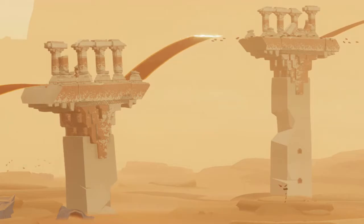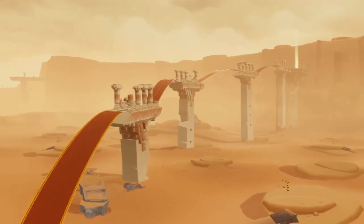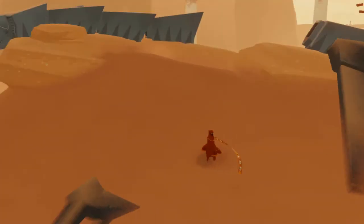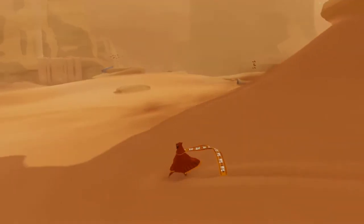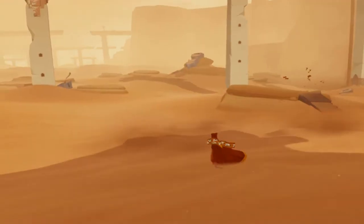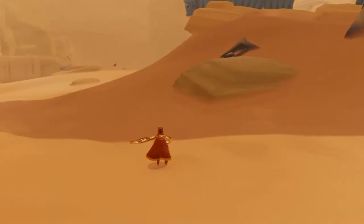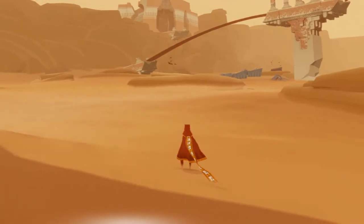And as you just saw there, there was a second robed individual not really helping me, but he does interact with me if he ever saw me. He is somewhere around here, and while I would like to interact with him, I feel like I should hurry up and figure out how to get the scarves to quickly get to that bridge area.